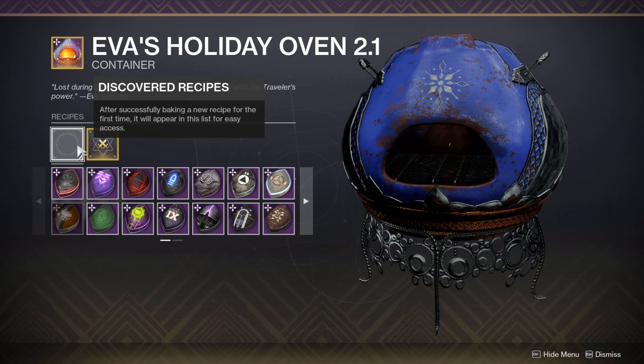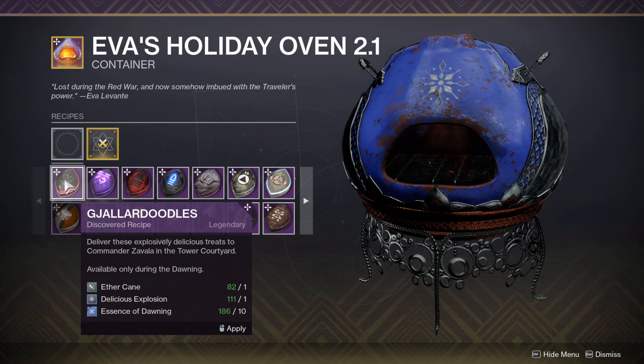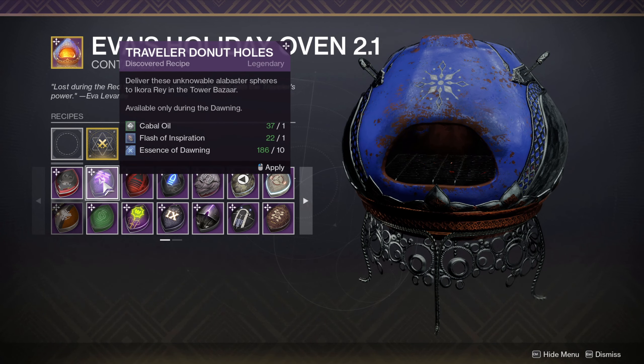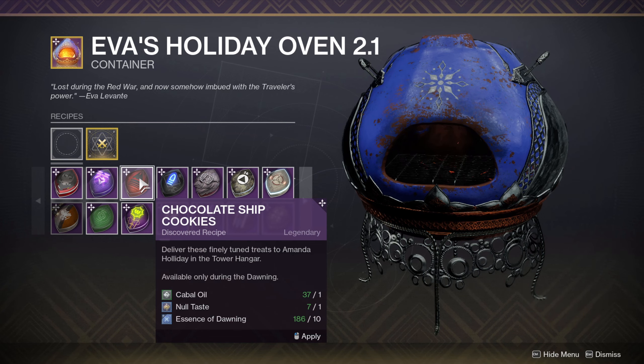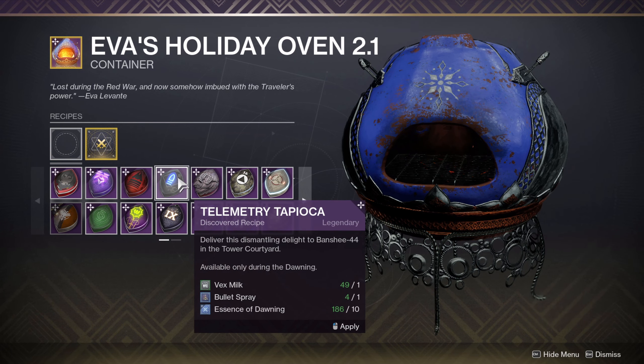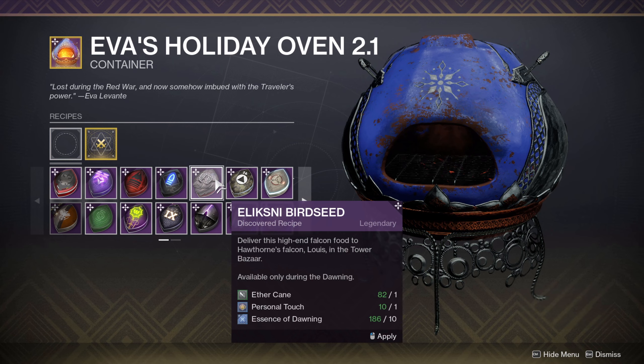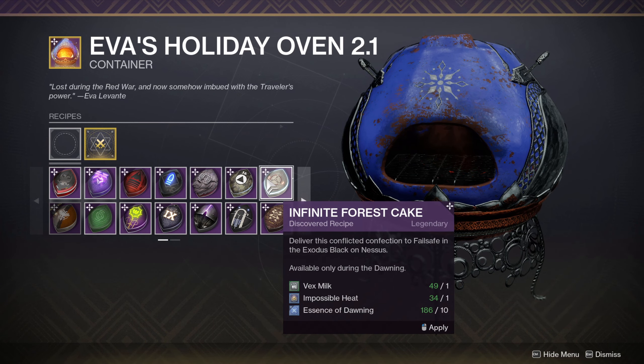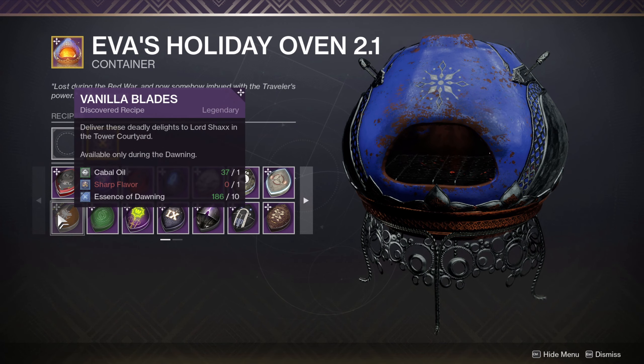Chances are you'll have plenty of uncommon ingredients left over, but you're going to be running out of the rares. I'll be going over how to farm all of these in another video, but I just wanted to show you how you obtain each ingredient. What I recommend you do before following along with the rest of this video is go out in the world and farm a couple of each of these ingredients, because you're going to need all of them to craft all the cookies. Just get a couple of each so you can craft each cookie, masterwork your oven, and be done with it.